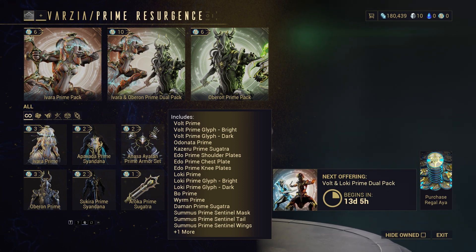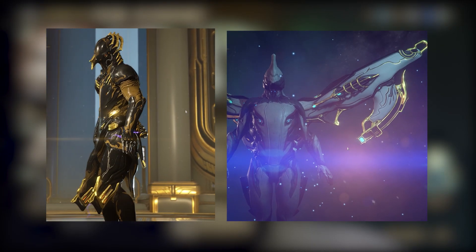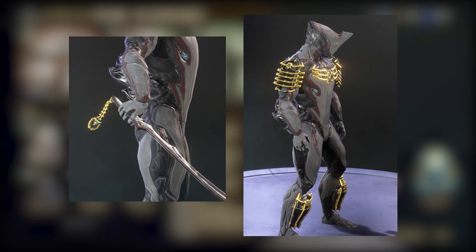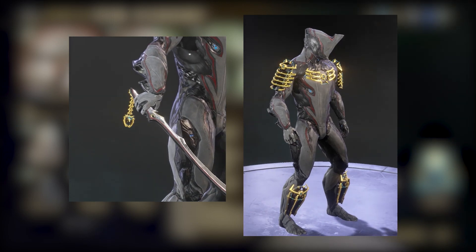Let's get into what's included in these packs. Volt Prime will come with Odonata Prime. Its accessories pack includes Kazeru Prime Sugatra and Edo Prime armor set.